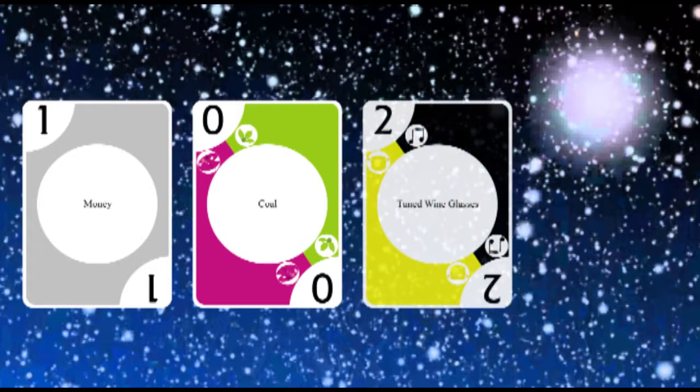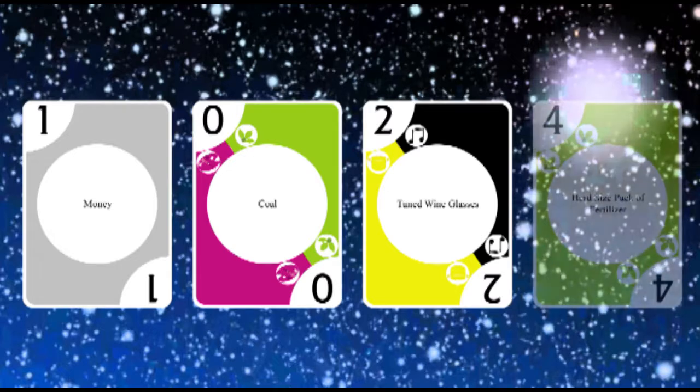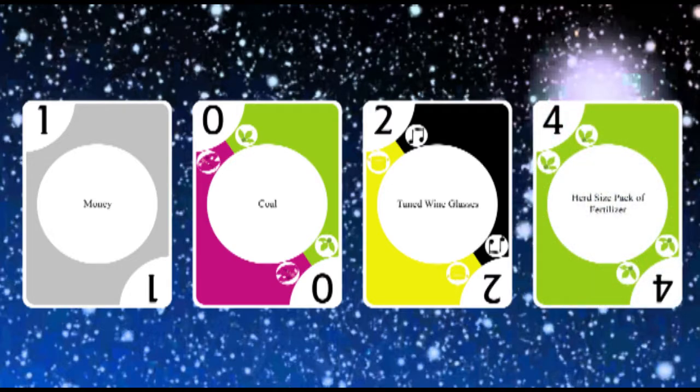Two-point cards, which are the majority of the gift deck — these are the cards you'll be working with the most. And finally, four-point cards, which are completely one interest. Not so easy to get bonuses with, but they make up for it by being worth more.